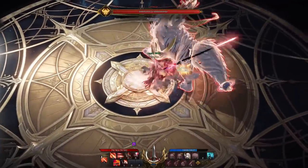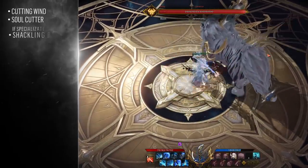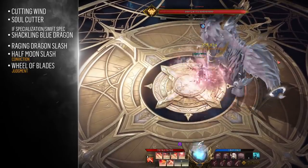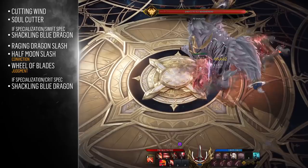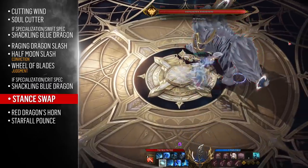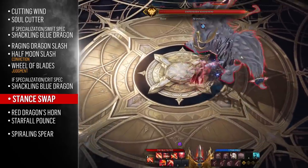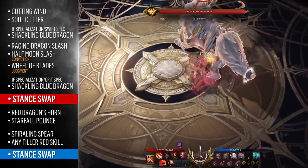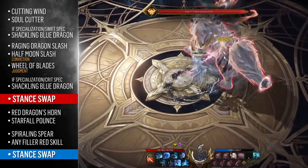All of that is what I personally like for my Glavier build, but I wouldn't be doing you justice if I didn't tell you my skill rotation. You'll start with Cutting Wind into Soul Cutter for some quick initial gauge generation, follow this up with Raging Dragon Slash for a nice chunk of damage, then do your Conviction-Judgment combo by chaining Half Moon Slash into Wheel of Blades. By this point your Identity Gauge should be at three bars. Just before switching, use Shackling Blue Dragon to enable the Crit Resistance debuff on your Red skills. From here, lead with Red Dragon's Horn into Starfall Pounce immediately for extremely high burst damage and near-instant full gauge generation, then finish up with Spiraling Spear. If your gauge isn't full, continue doing red rotations until it is — as soon as your red gauge is full, immediately swap back to blue and repeat. I find this skill rotation incredibly smooth and really consistent in meeting stagger checks while easily keeping my buff up 100% of the time.